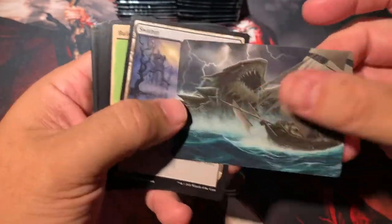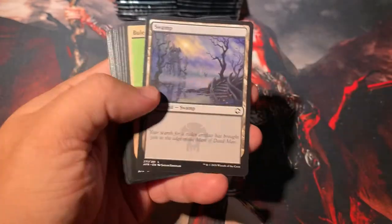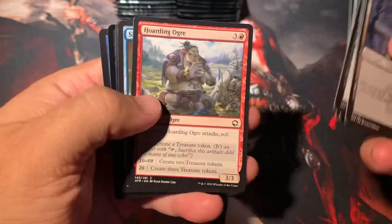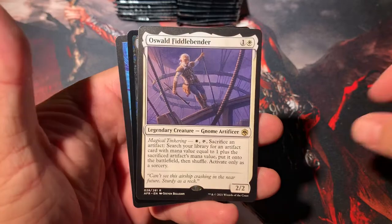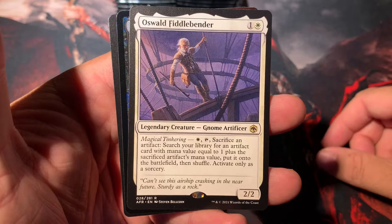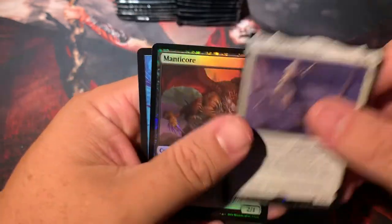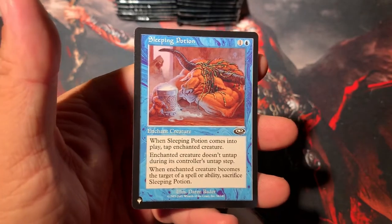Dragon Turtle — it looks more like a shark if you covered up part of the body. It's just a really wicked shark-looking fiend. Dungeon Map. Oswald — very cool. This is like a Birthing Pod for artifacts. Sacrifice an artifact, search your library for an artifact card with a mana value equal to one plus the sacrificed artifact's mana value. Yeah, this is definitely going to see some play. That's a good card. We've got a foil Manticore and Sleeping Potion is our list card.